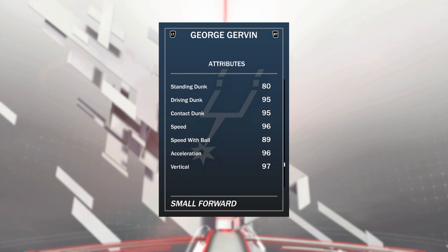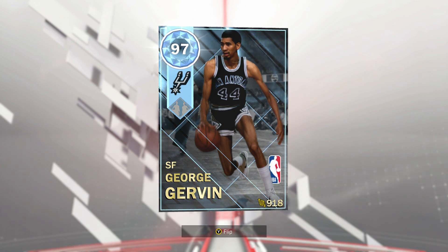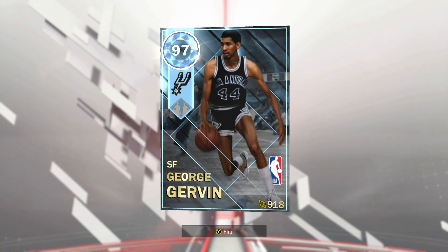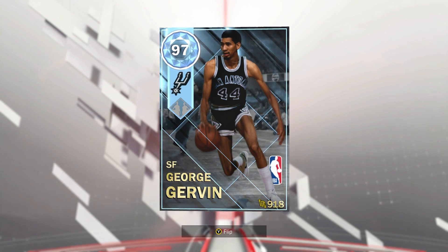He's got 96 speed and 96 acceleration — he's going to be one of the faster players you use in this game. George Gervin is just incredible. This is a legitimate card that you may decide to use in a God Squad, and he's genuinely less than 15k MT. I honestly can't believe this guy is that cheap.